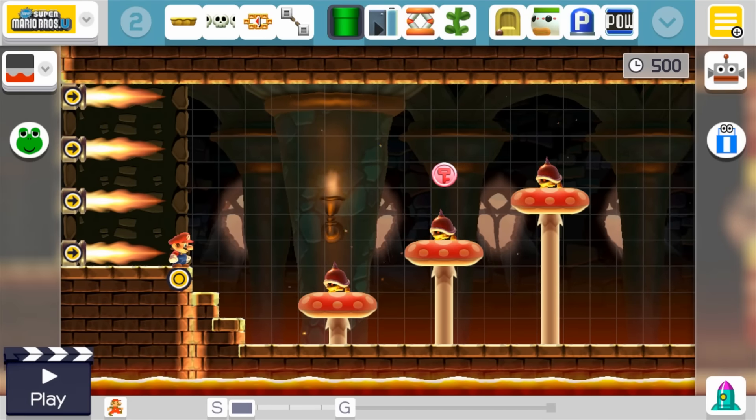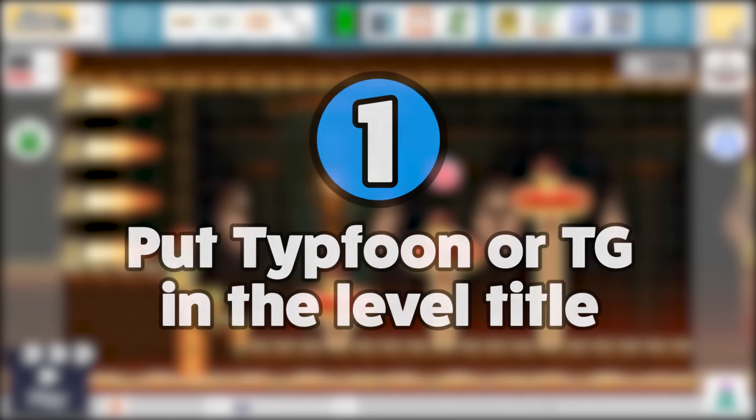For this level creation challenge there are just a couple of rules. The first rule is to put either Typhoon or TG in your level title so that way I know you made the level for this challenge.